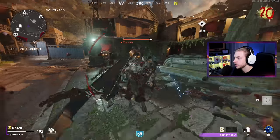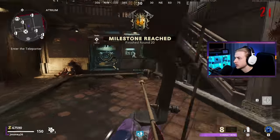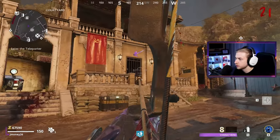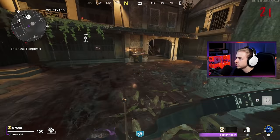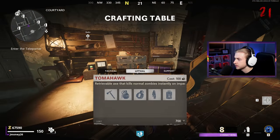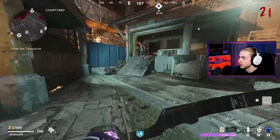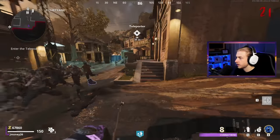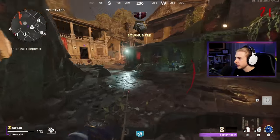But we made it past rampage inducer. Honestly I thought I was going to die that entire time, but we made it through and we don't have super sprinters anymore. You know what - I'll stay till round 26. I think that's a fair place to end off. And then we can go try to exfil using everything that we already have.